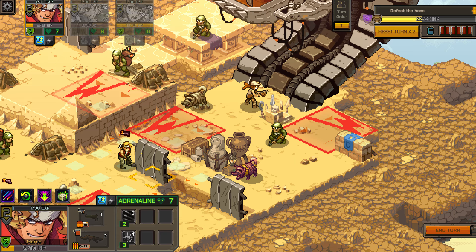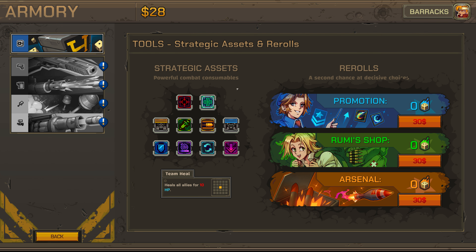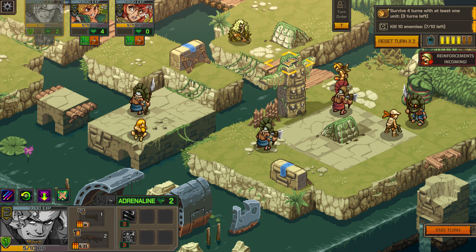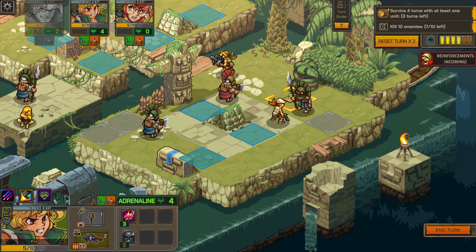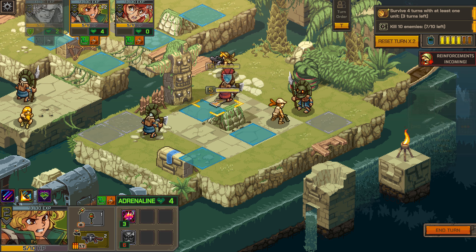That said, while its systems are deep, learning every aspect of the game doesn't always feel necessary, as the AI doesn't often put up much of a fight. Players can also reset turns up to two times per battle, and fallen soldiers can be revived, ensuring that this will never become an overly frustrating experience.